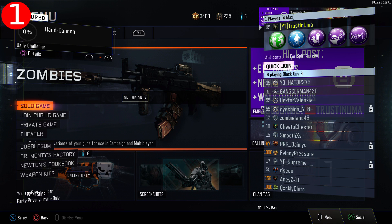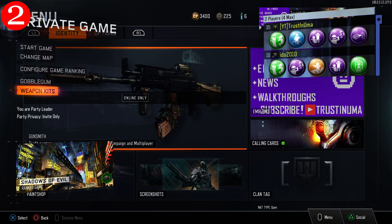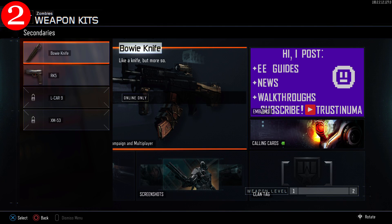Now take your second controller and sign in to your second account. Once you've done that, have your second account select private game and click on weapon kits, then go to secondaries and select the bowie knife.